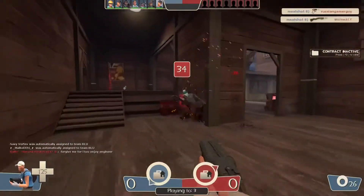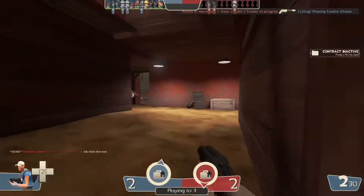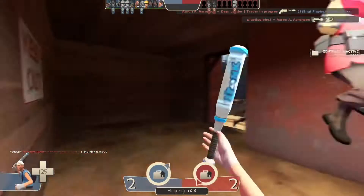All you do is meat shot, meat shot, meat shot, pistol spray, run away. It's like a cheat code — you win. Usually any fan scout without really good aim usually just looks like this.